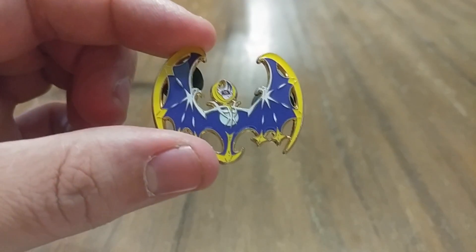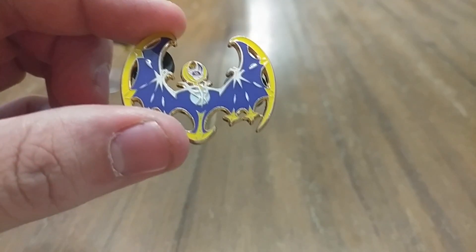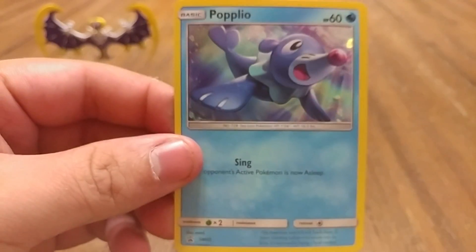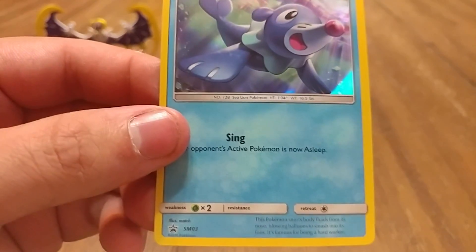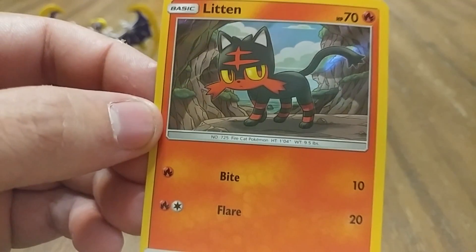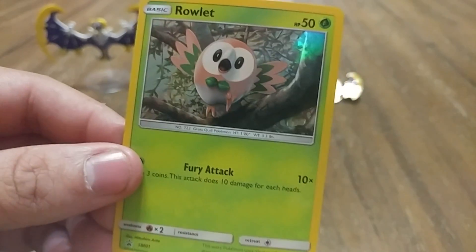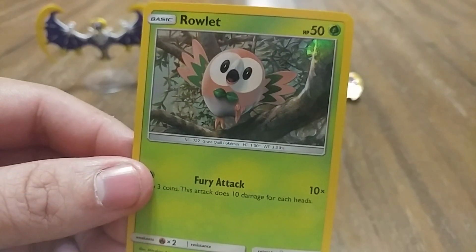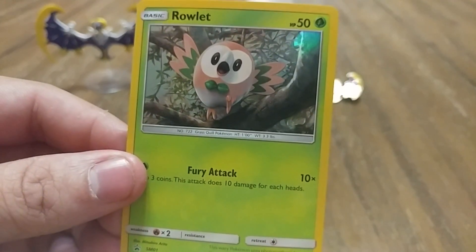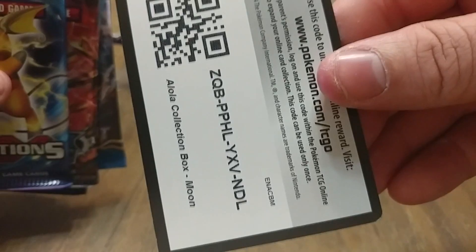And we got this really cool Lunala pin as well. I have about 20 different pins, so this is going to be really cool to add to the collection. As well as the pin and the figure, we do have some promo cards. We have the Popplio Foil, which is a promo card. We have a Litten, which is actually part of the Sun and Moon set. And then we have another promo card, which is Rowlet. It's kind of interesting that they did different sets for different packs — the other pack had one that was from the set. And we also have a code card for the one person who watches these videos, so you're welcome.